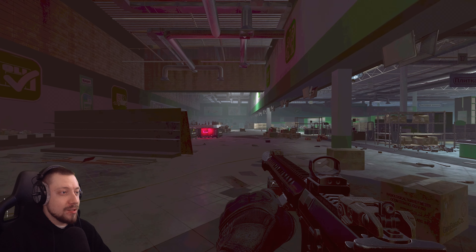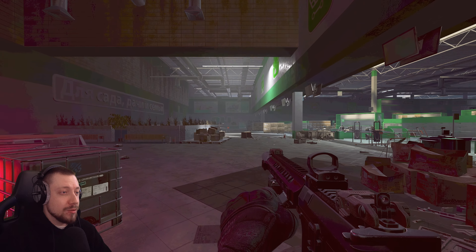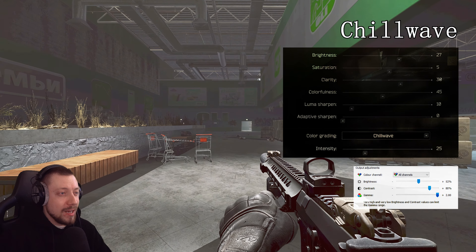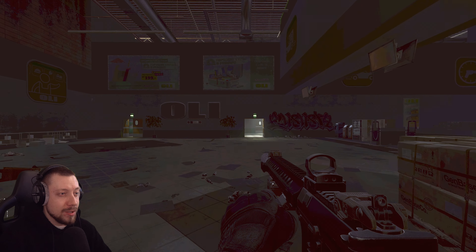This filter is called Chill Wave. I'm going to leave the settings I used for Interchange on screen. I'll tweak them a little bit for the rest of the maps. Interchange is a map I think you should always tweak individually because it is much darker and really washed out compared to other maps.